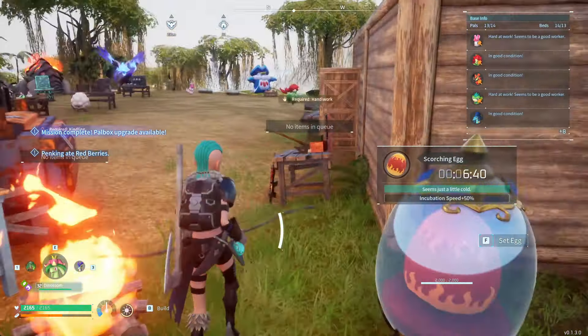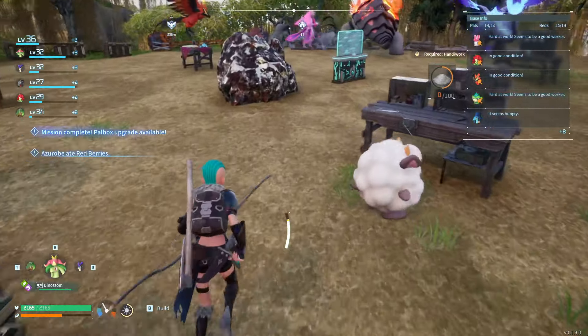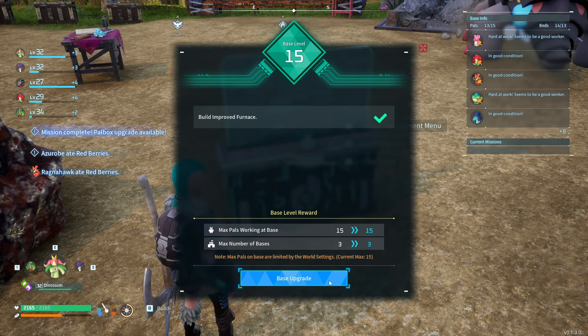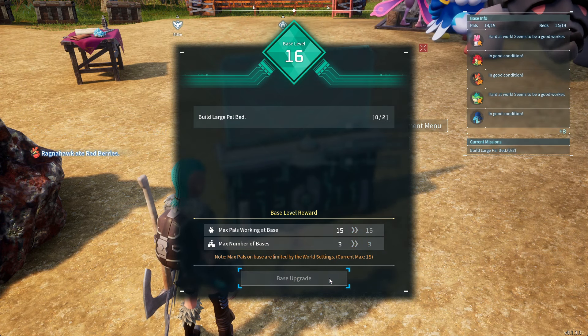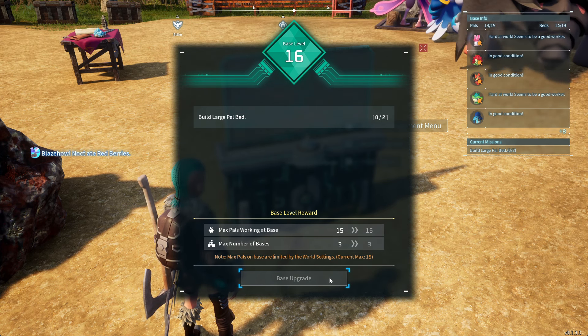I want to tell you when you unlock the third base option for your world, you need to have a level 15 base. As you see in the video, my base level is 15 and my maximum number of bases is 3. You get 2 bases at level 10, and 3 bases at level 15.